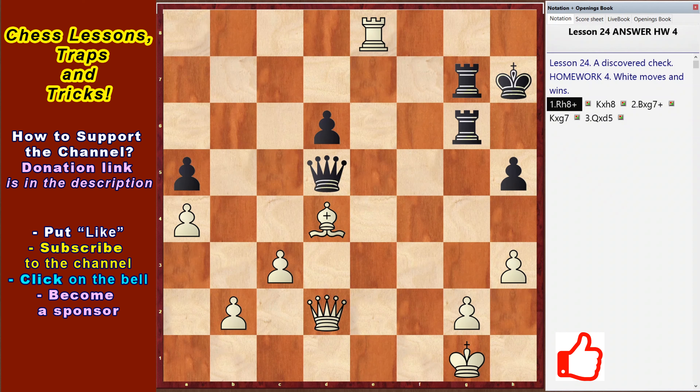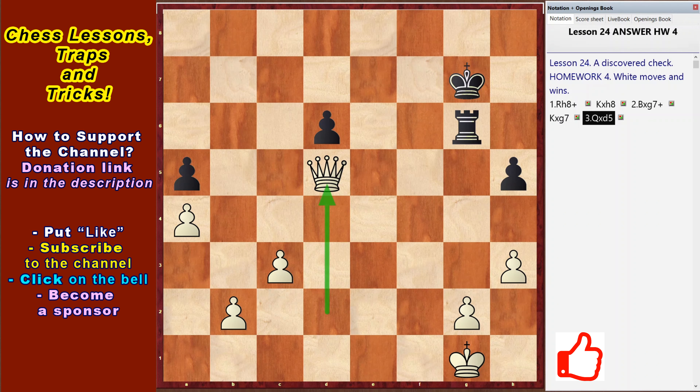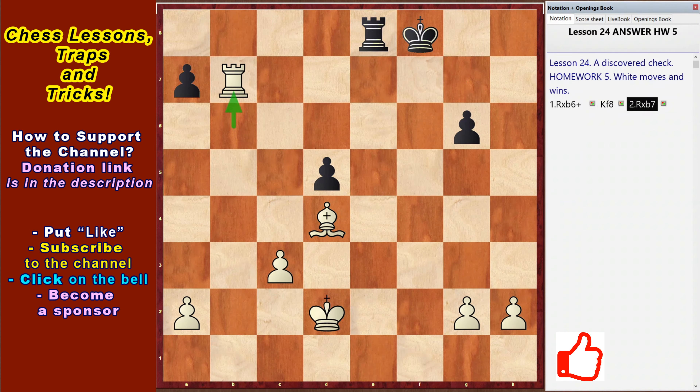Homework 4 – Rxh8, c8, Qxf8, g7 check attacking the Black Queen, Qxg7, Qxd5 and White has a big material advantage. Homework 5 – Rxb6, open check from the bishop, Kf8, Rxb7 and White has an extra piece. We will study combinations in the next 26th lesson and see combinations with bishops. See you.